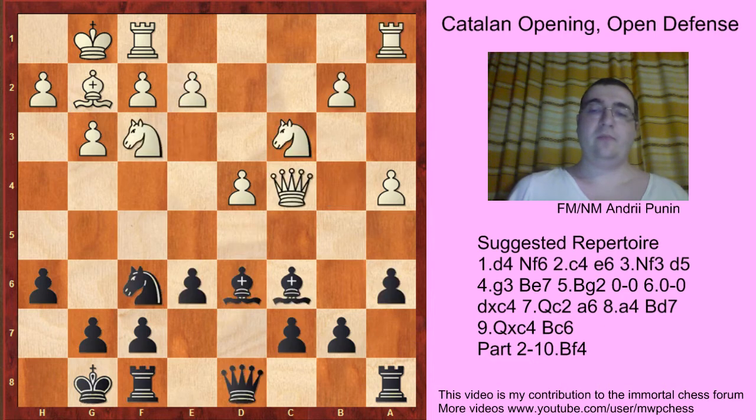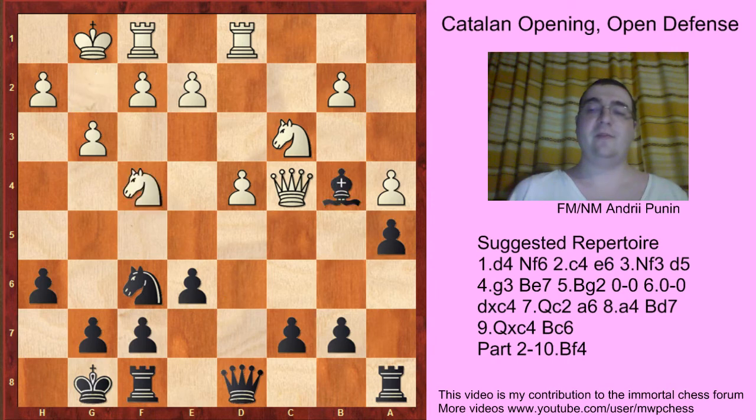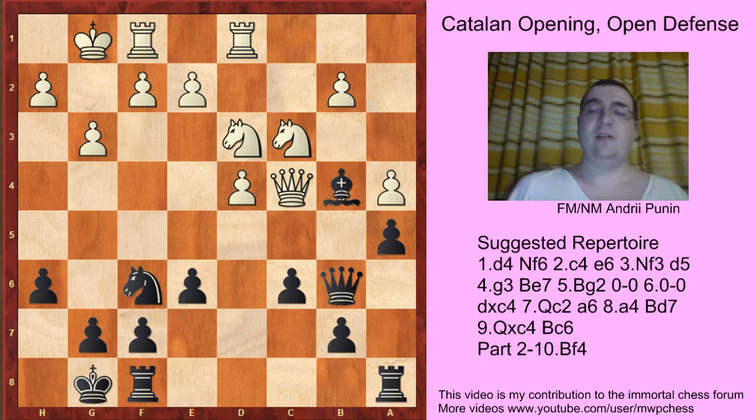Another try: Nd1 — it's just nothing. Bg2, Nd2, and the main move a5, protecting the b4 square. Rd1, Bb4, Nd4, c6, Nd3, Qb6 with an equal game, like in the Peter Heine Nielsen game playing black.